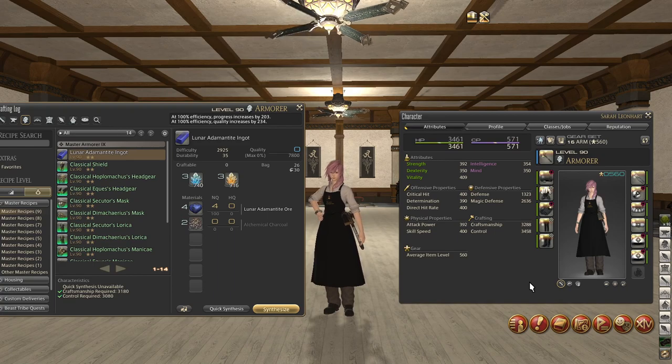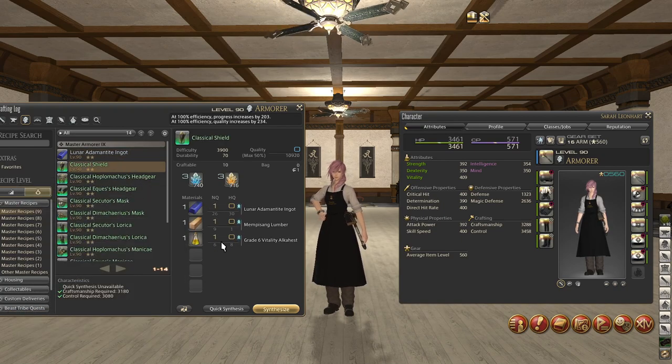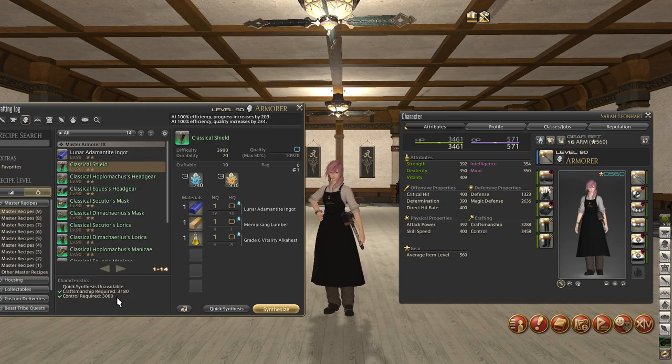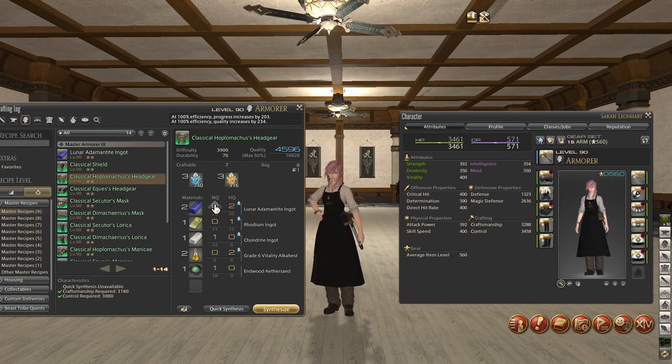You don't need to necessarily hit 3288; you can get to about 3276 and you're still fine. Control is negotiable — I use 3458 control, and with that amount of control you can use all normal quality materials in order to craft the two-star recipes. If you want to use less control, that's totally fine; you're just going to need to use more high quality materials to boost your quality bar. You're going to need a minimum of 3080 control to craft these, and with that low amount you'll probably need a lot of high quality materials. You need to have 571 CP.